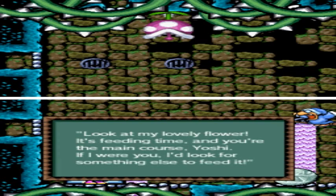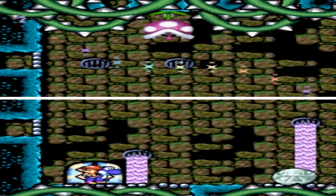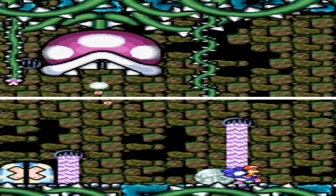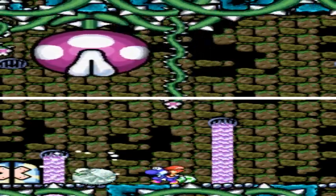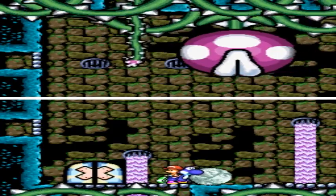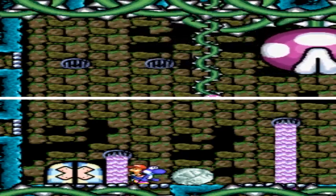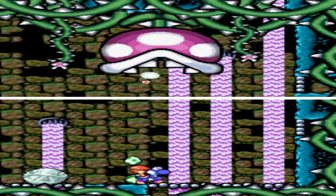Look at my lovely flower - it's feeding time and you're the main course, Yoshi. If I were you, I'd look for something else to feed it. Why don't you tell me how to beat it then? Because clearly there's a chomp rock - like I said, it would be an important factor in this. I always think that this is the boss and not the one that's actually in the first game. So now you gotta wait for a cursor. He only takes three hits to kill but he is actually quite annoying. And with that, his tongue hurts. You gotta do that three times. I believe he always does the whole wave of three little dudes and this and that. We don't need that many eggs, so let's eat all his young right now.